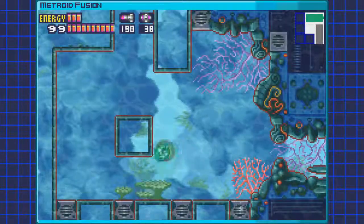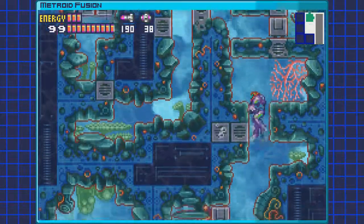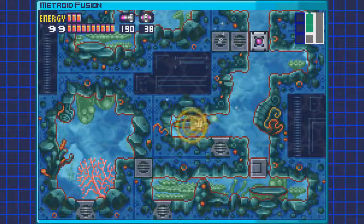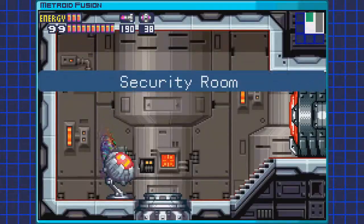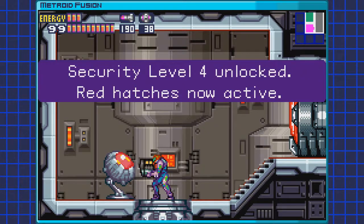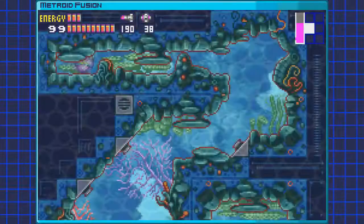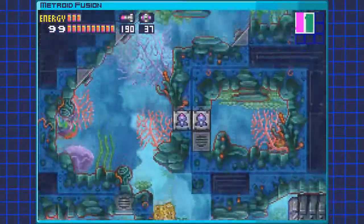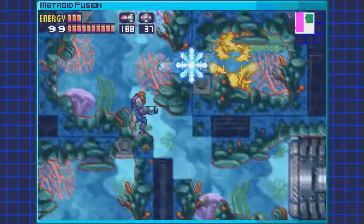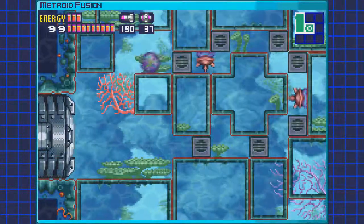There is an easter egg that you can do — you have to essentially charge up a Shinespark in this area and carry it all the way to that big room that we entered this area from, and basically get out a different way than you're intended to, then get back to the navigation room. I am gonna be showing off that easter egg, just not in that way. There's an alternate way you can do it, at least in the American NTSC version of the game, and I'll show that off because it's way easier and it's just a lot less of a headache. For the record, I haven't actually done the other Shinespark method — the proper way the developers intended — but needless to say, it's very difficult.